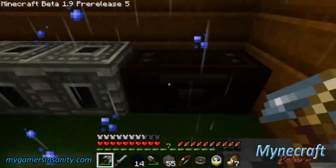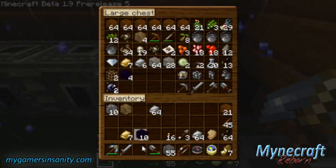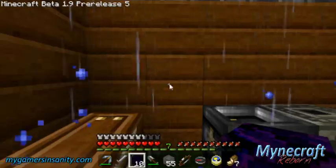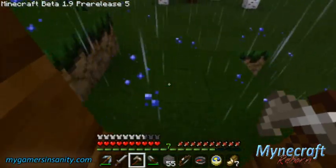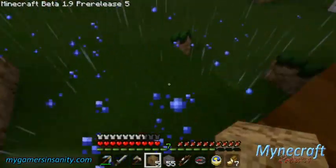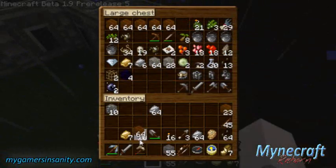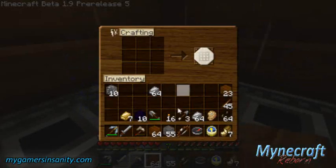Hey Notch, if you have a cauldron out in the open when it rains it automatically fills it for you — just saying, that would be a nice aesthetic. We have the obsidian for the job and now it's time to build the portal. I'm going to make a separate room for this in the house since I'd like to keep building on this house. I need to put more dirt down — that's also why I got all this wood, I was building a wooden house.